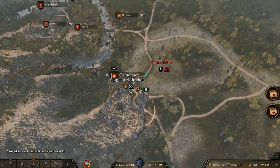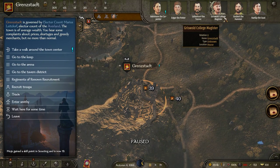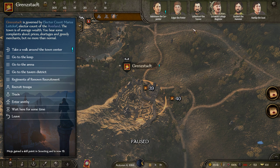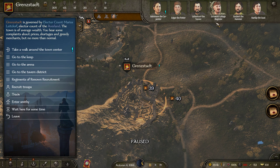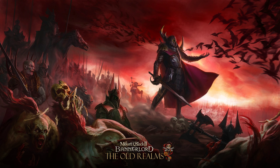If we go in here, you can find the Griswold College Magister — just find the equivalent in the town where you are. Speak to them and it'll give you a way to learn spells. They are expensive, and when you first get them there's a cooldown and you haven't got much mana. The resource for mana is called Winds of Magic.